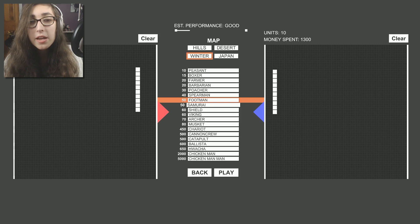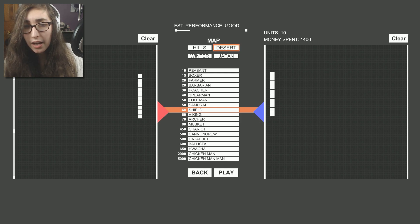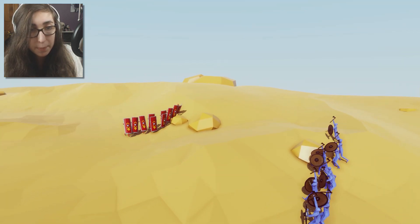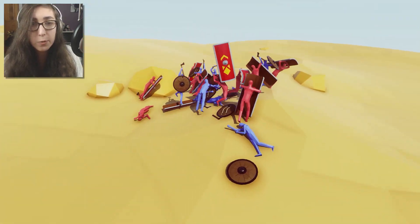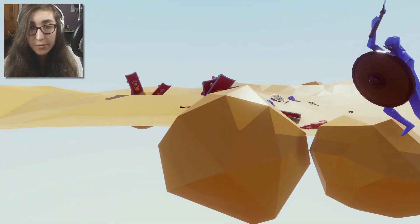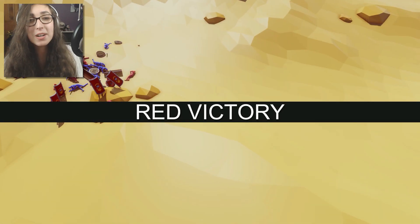Now let's go ahead and check out the desert map. This time we're going to have ten vikings against ten of the shields. They both have shields — the vikings have a small round shield and the shield guys just have giant shields, so I thought this would be a good contest. Oh, this is kind of different — we've got little boulders actually interfering, serious terrain in here, which is neat. It definitely looks like the shields are way better than the vikings.